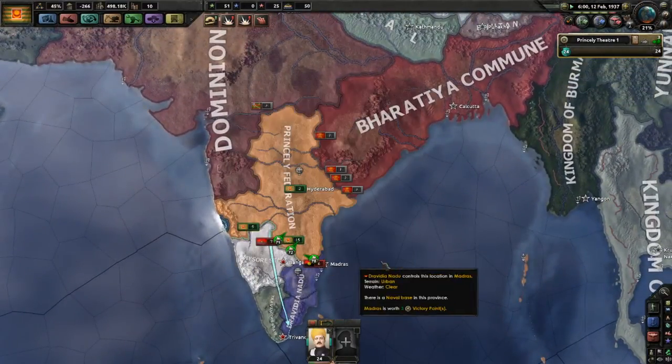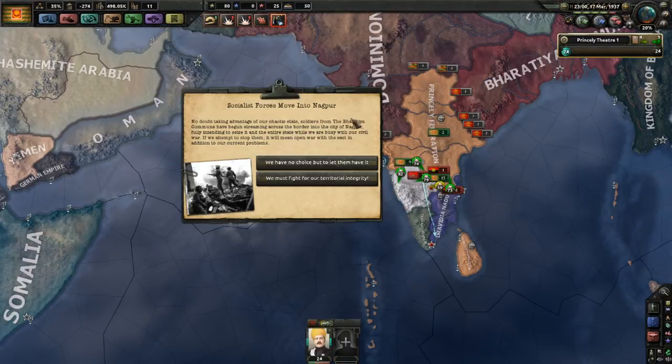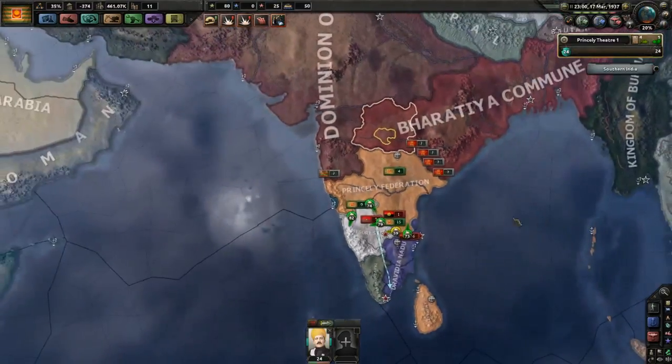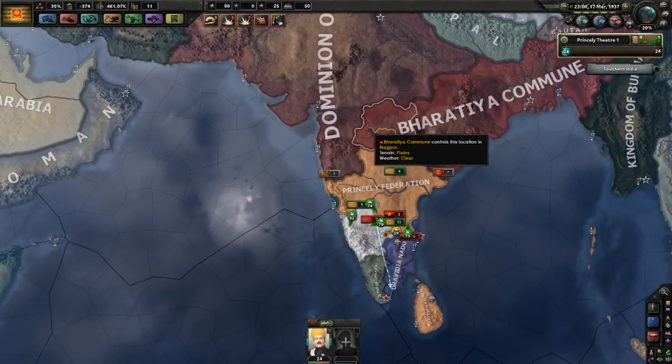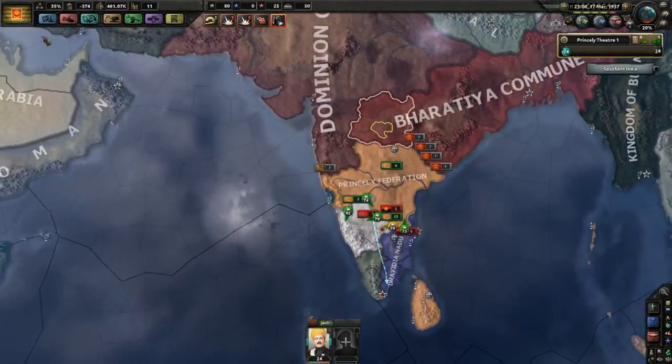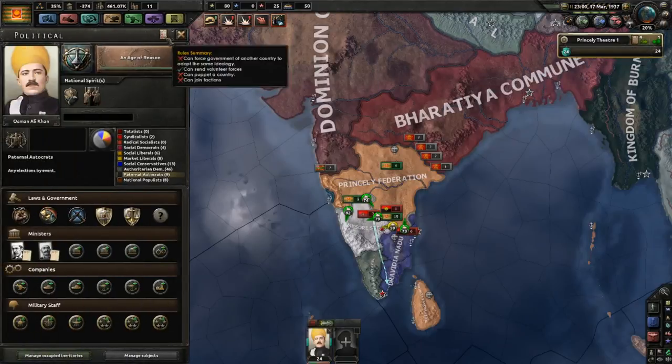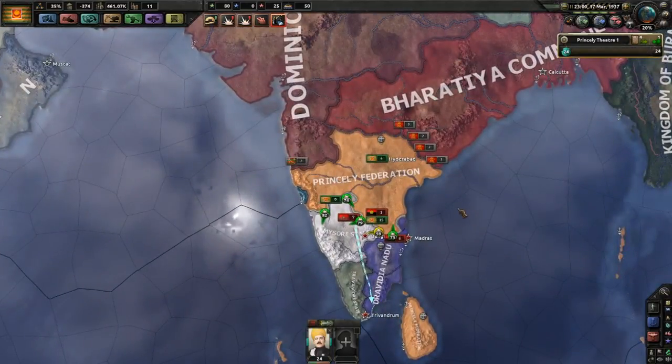The Dominion is not the only one acting — you'll also get an event where the Commune is trying to take one of your states because you're being distracted by this civil war. You could fight them for it and get 100 political power, but the war will begin quite early between you and the Commune. If you let them have it, they take Nagpur, which is not quite as important as Bombay, but still a significant chunk of your land. As you can see, by going down the path of dissolving the council, you could be in for a really, really bad time.